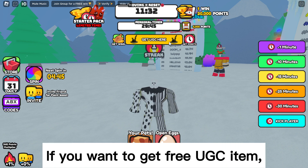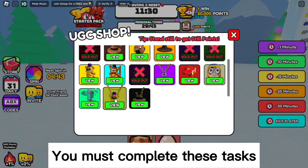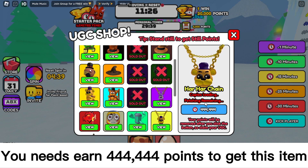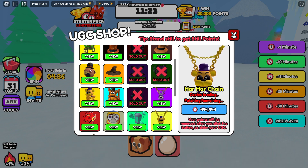Let's check the tasks. If you want to get the free UGC item, you must complete these tasks. You need to earn 444,444 points to get this item.